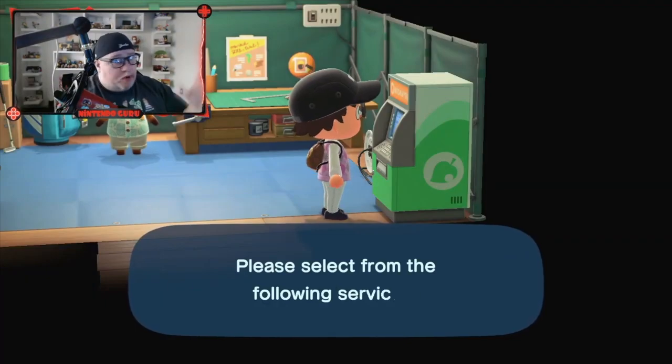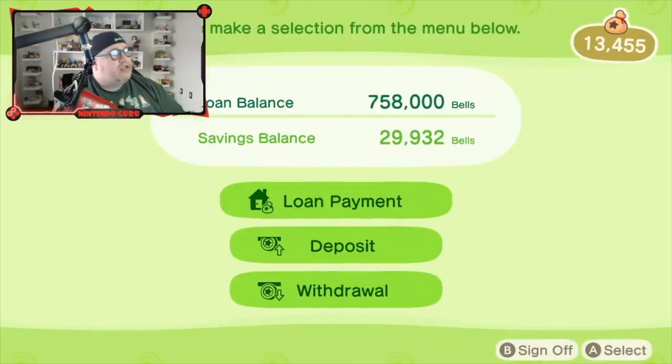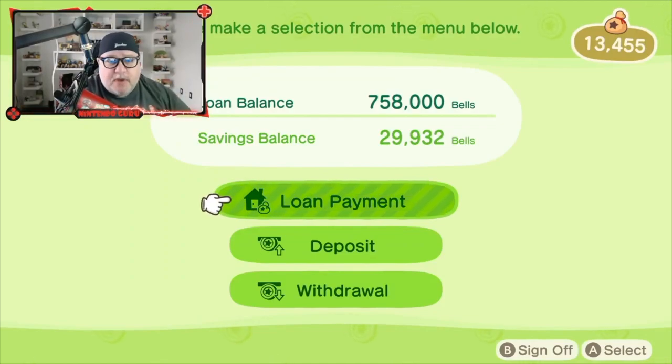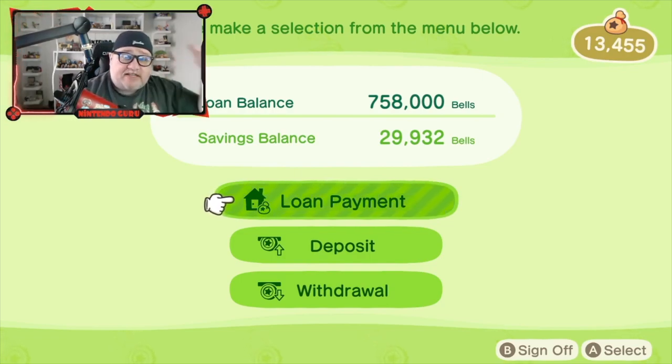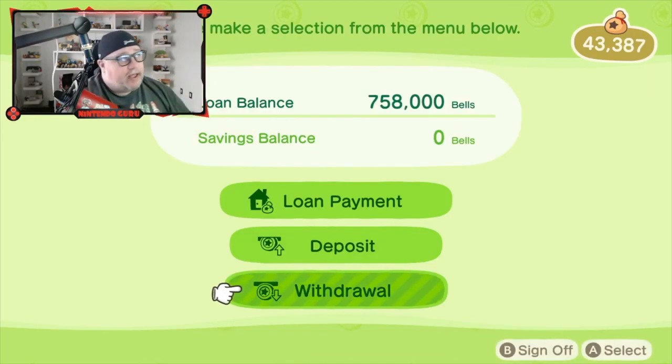The final aspect of this terminal is the ABD — your checking account, your ATM machine. First is your loan balance: how much money you owe on your house, what you owe Nook. Then your savings balance: how much money you have in the bank, not in your bell bag. If you look in the top right-hand corner, I have 13,455 bells — that's cash on me. The savings balance is 29,932 bells from items sold overnight in the box next to Nook's Cranny. I can go to withdrawal and withdraw the entire amount, and it moves right into the amount I have.